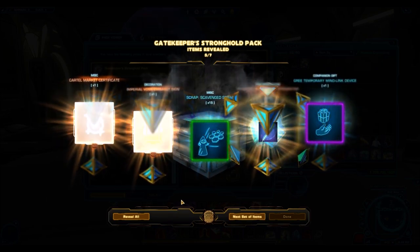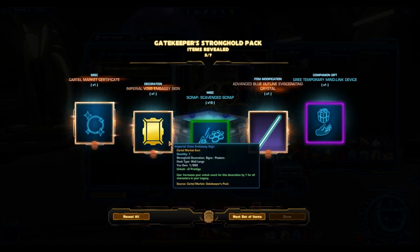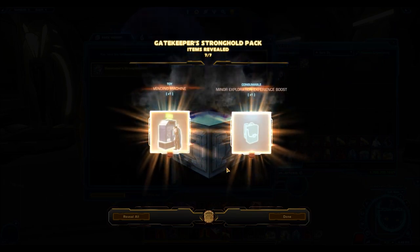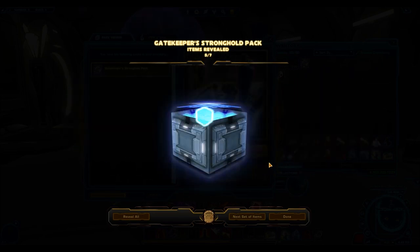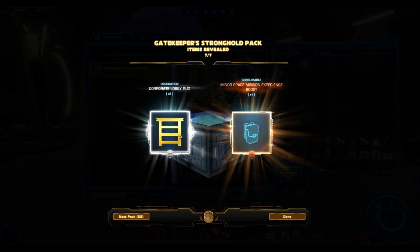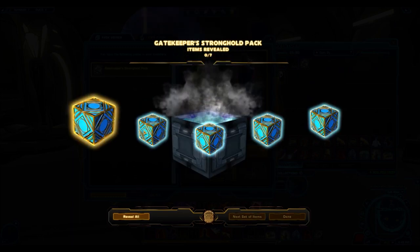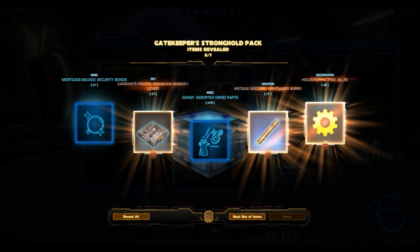Right from the start, we're getting way more items than usual. One of the prize items is the cartel market certificate — not available anymore, only obtainable from older packs. You actually get three items per pack: two regular items and one decoration, which they treat as an outside item. That's one of the reasons I wanted to open this pack. They give multiple decorations — I got two corporate lobby rugs rather than one.